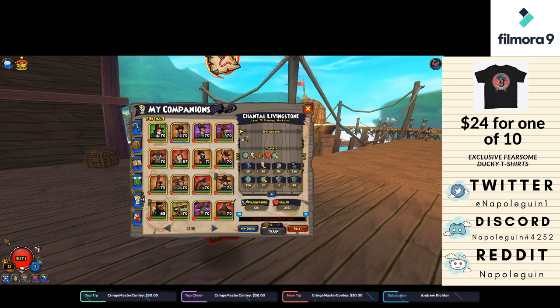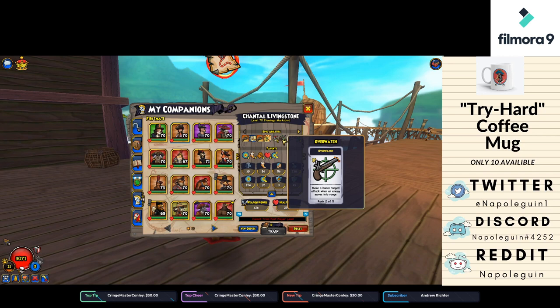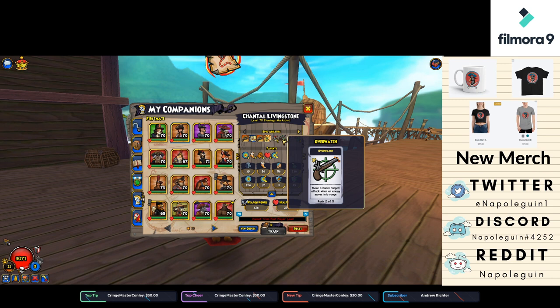Why do we not have Overwatch 3? Because you should ideally have that on your musketeer pirate. Your musketeer is much more likely to hit, so it's better to have Overwatch 3 on your musketeer pirate. And since Chantel is the musketeer-only companion, it really makes no sense to have Overwatch 3 on her.